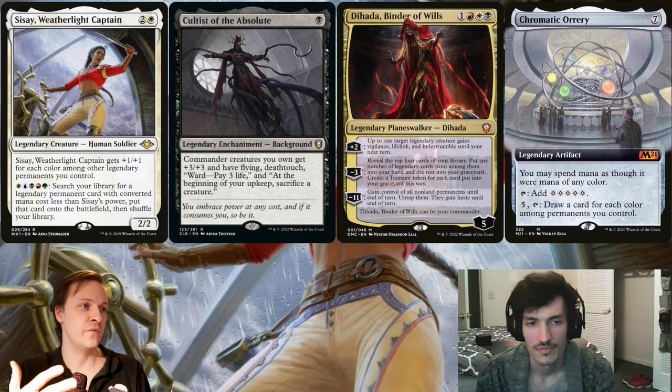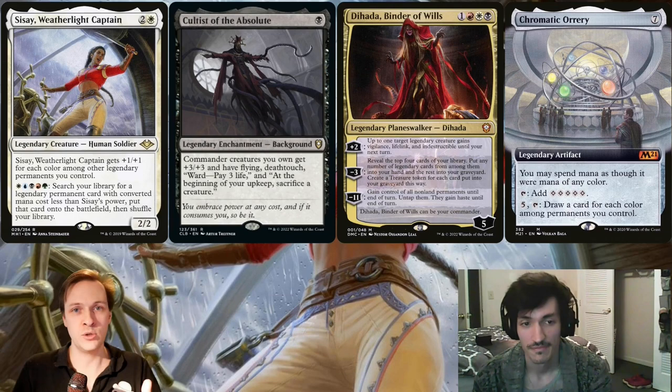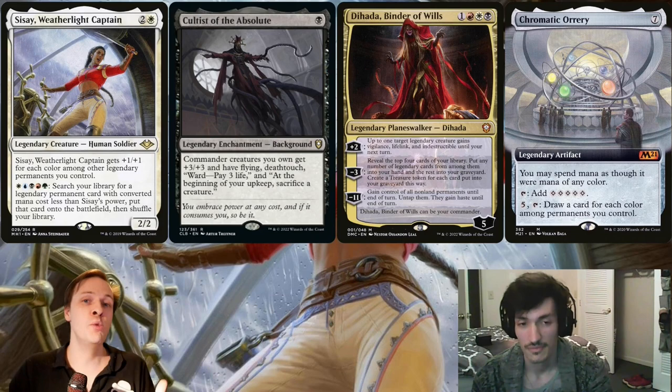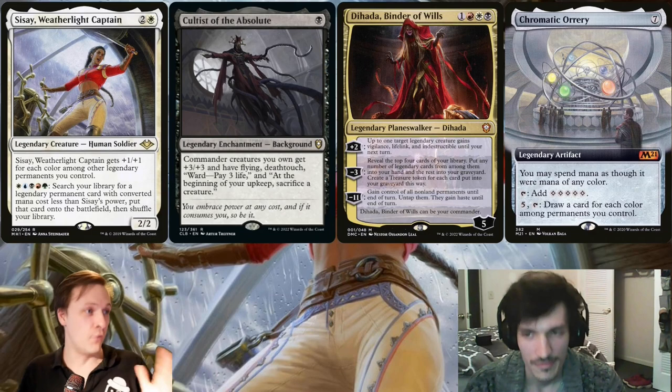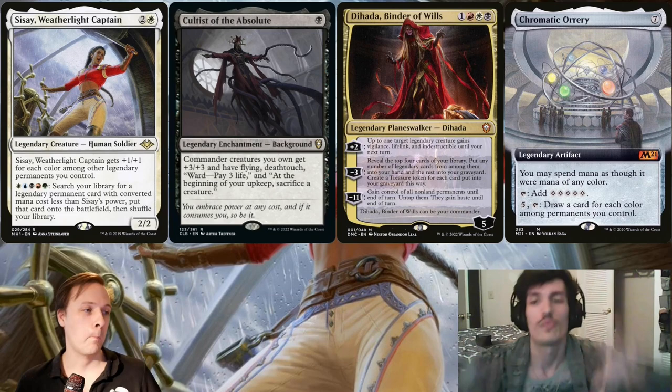The big takeaway from this video showcasing this combo is that you don't really need that much to include it, and you could tweak your CZ deck a lot depending on what you want your build to do, depending on the metagame. For example, you could include more rituals to assemble this combo as fast as possible, or tweak it more towards a mid-range control deck, just having this as turbo potential depending on the pod situation. It's also kind of cool how you can Voltron here — Dehada is making CZ lifelink and indestructible, and the Cultist is giving you a lot of power. We're done with this, Mons.